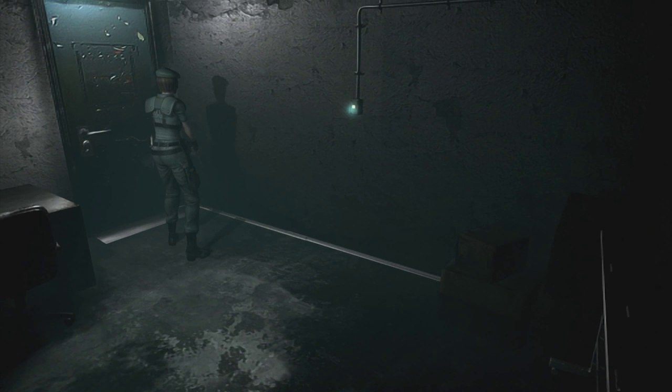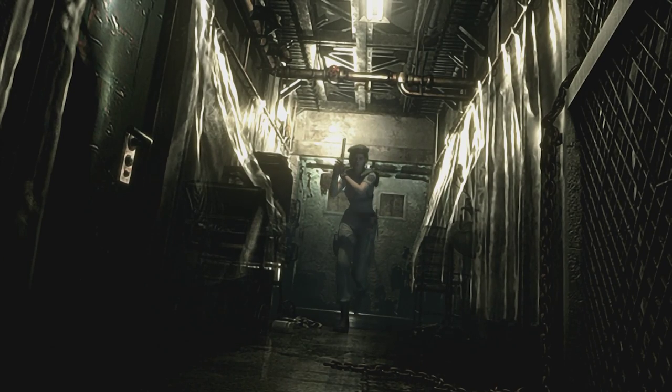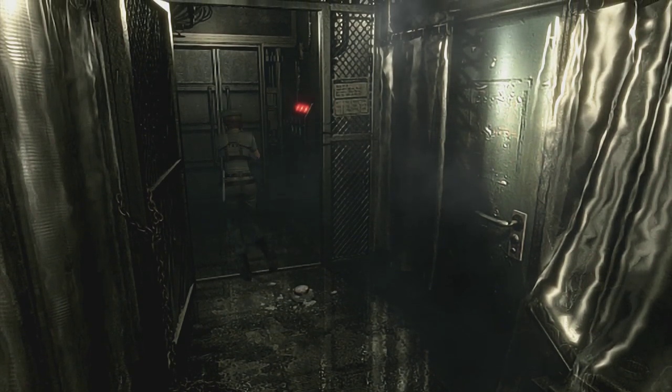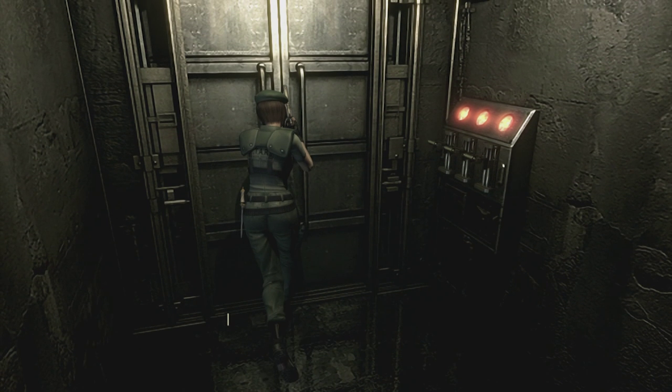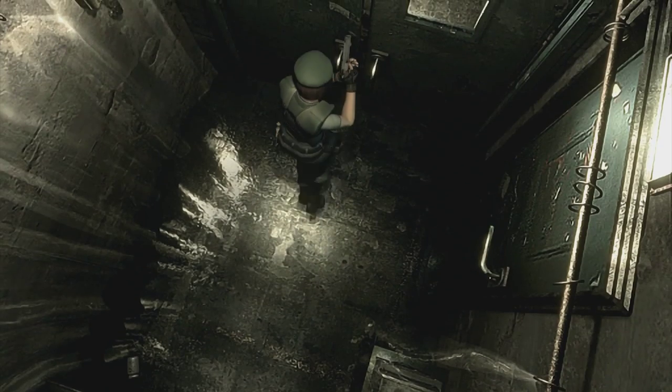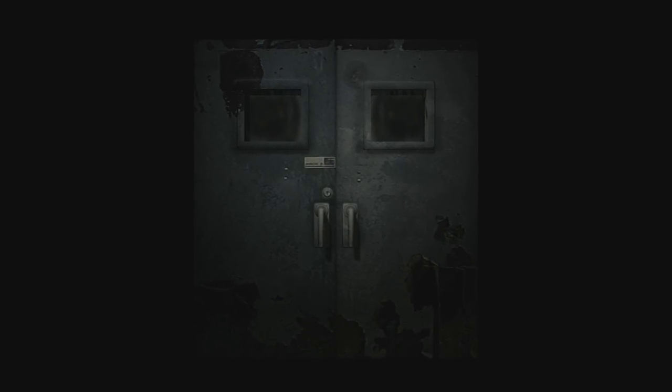It says solving that unlocks the electronic door. But it doesn't mention the electronic switches, so maybe another door somewhere else is unlocked. This one's locked, that one's locked, the levers still don't work. Let's head back and see what else we've got.